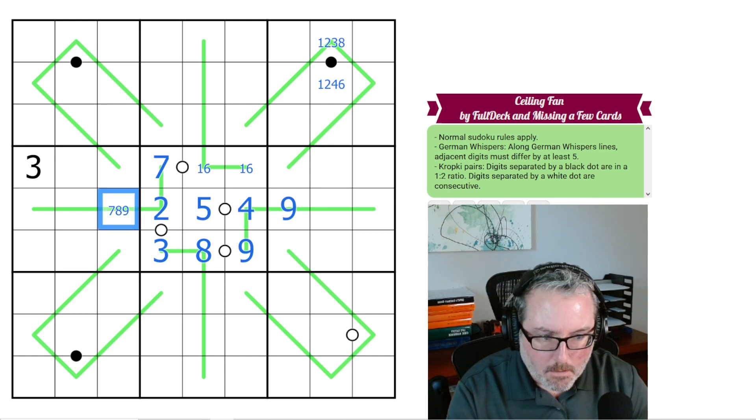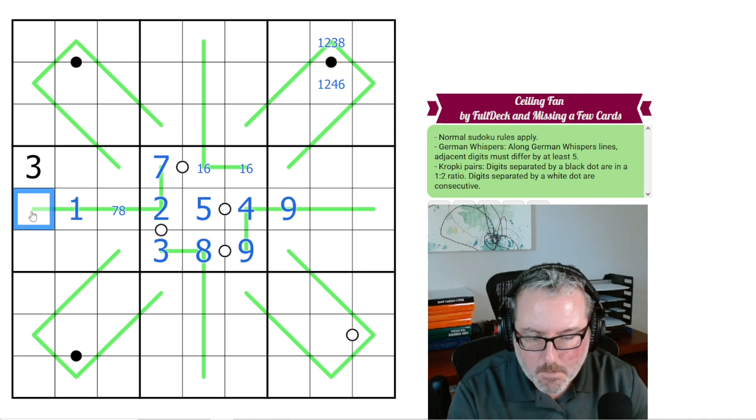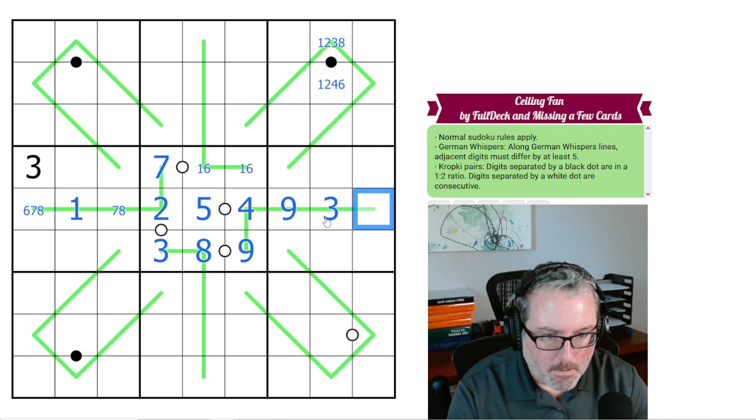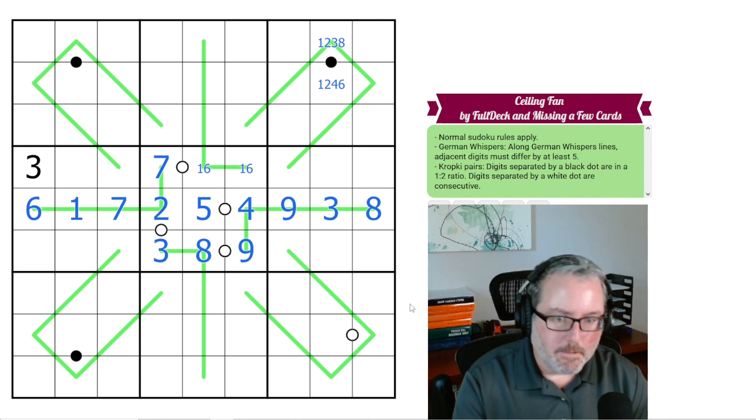This can't be 9, because of that 9. This has to be low. It can't be 2 or 4, so it has to be 1 or 3. It can't be 3. That's 1. This now has to be high — it can be 6, 7, or 8. This has to be low; it can't be 1, 2, or 4, so it has to be 3. This has to be high, so it's going to be 6, 7, or 8. But it can't be 6 or 7, because it's not that far away. So that's an 8. That's a 7. That's a 6. Now we're moving.